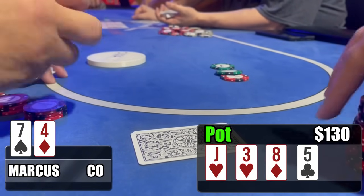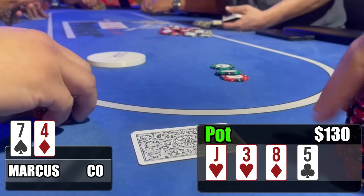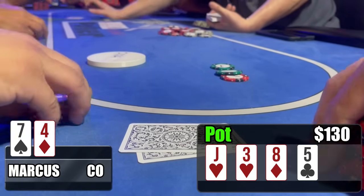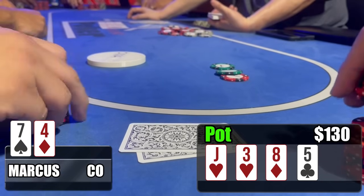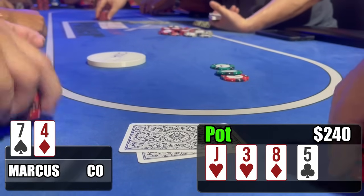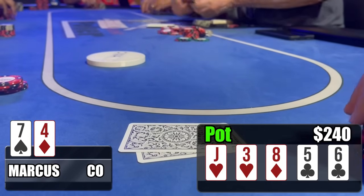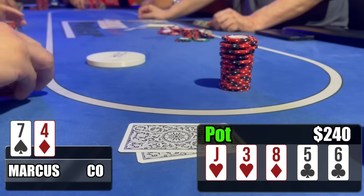I bet $55, get a few folds — works out pretty well, a lot better than I thought it would. The button gets out of the way, the big blind gets out of the way, and then it gets to the mid-position player who feels a little sticky and makes the call. We'll be going heads-up to the river. Like I said, I don't care what the river is — I'm going to be blasting off. He's been too passive; I feel like he's weak and cannot withstand a $100 all-in on the river. Then the river comes out and it's the six of clubs — we runner-runner into a straight!